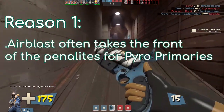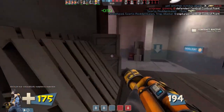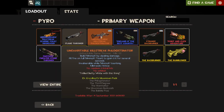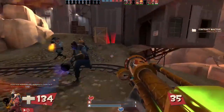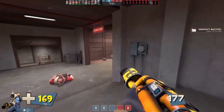Number one: Air Blast often takes the front of the penalties for flamethrowers. Every single Pyro flamethrower has an Air Blast penalty to some extent. Flamethrowers like the Degreaser and the Backburner have an obviously more expensive Air Blast, and the Flog doesn't have an Air Blast at all. And even the hidden stat on the Dragon's Fury has an Air Blast cooldown penalty. So, by taking Pyro's flamethrowers and nerfing Air Blast,